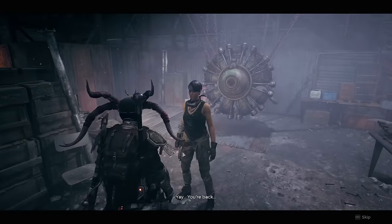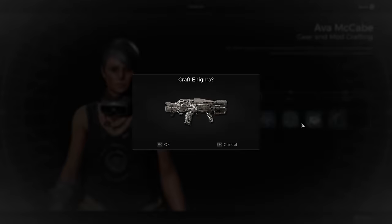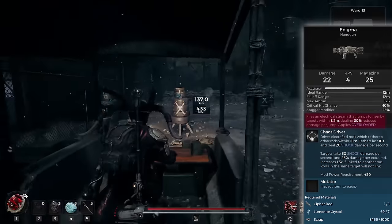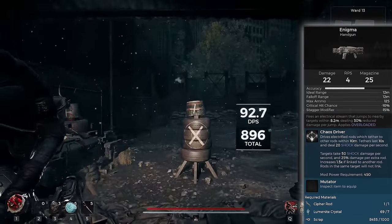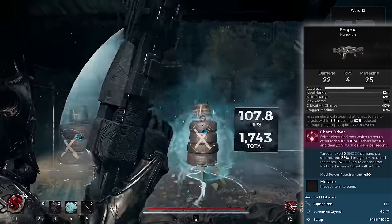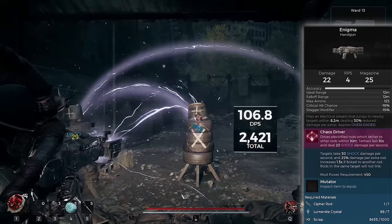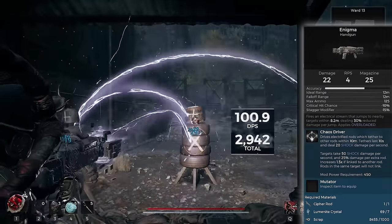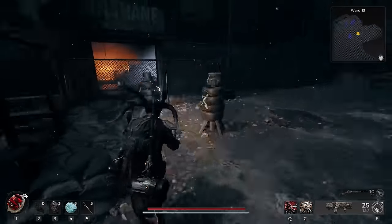The Enigma has some insanely fun attacks — as you can see, this gun is insanely good for crowd control. Not only does it shock your enemies and apply overloaded, but it jumps to multiple different targets. Then you can use the Chaos Driver to drive electrical rods into the ground that will tether to each other, lasting 10 seconds each, dealing shock all around and between them. The more rods you have and the more enemies you have trapped in your rods, the bigger that damage multiplier is going to be. This can be absolutely devastating against large groups of enemies.